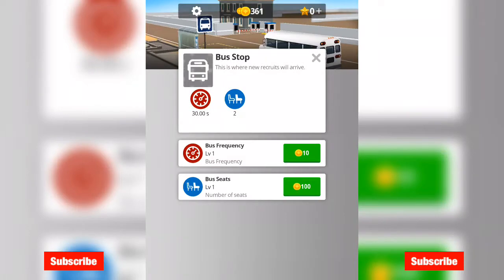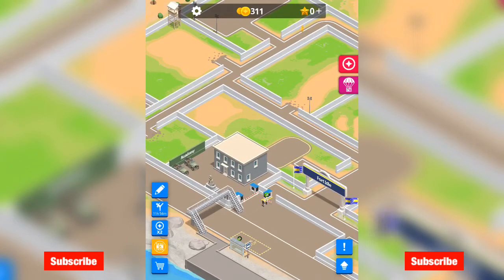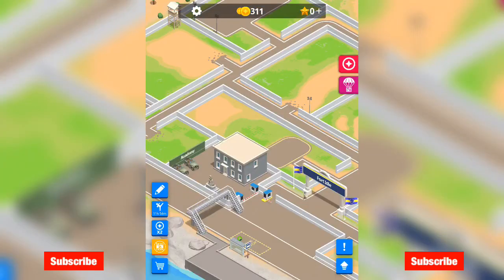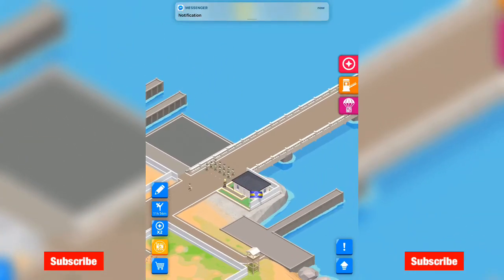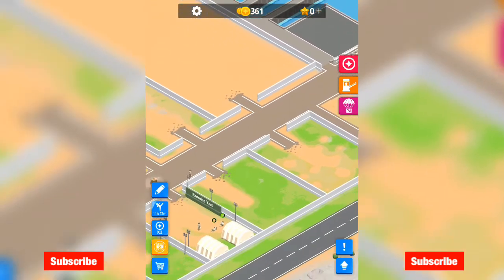Bus stop — this is where new recruits will arrive. So it's only 30 seconds and there are 2. Bus frequency, bus seats — number of seats. So you want more recruits I would say, let's up that by 1. I can deal with 30 seconds right now. What's this — the academy. Here you can build more training areas for your cadets. Obstacle course — tactical movement training for use in combat situations. I need 2,000 for that, so I need my guys to start working out. Why are these all lined up here? Are they waiting for something or just guarding the base? I'm not entirely sure — I'm sure I'll find out.